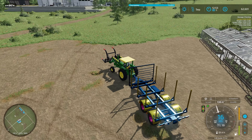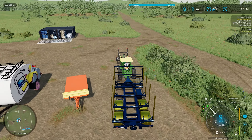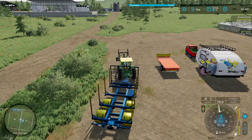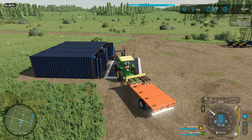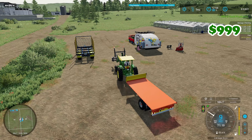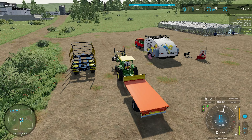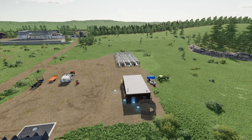Looks like I got a couple pallets over here at the greenhouse — I'll go ahead and pick those up and get those sold off using the auto-load function. Only 700 liters of onions and 700 liters of cucumbers, not much at all. That came out to 999 dollars — wonder if it's still best sell price. It's still up there but it's getting low, so I'm going to go ahead and turn off the spawning on those pallets and won't worry about selling any more of those.